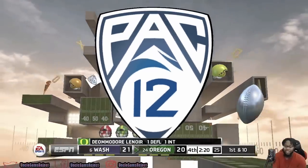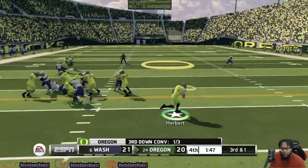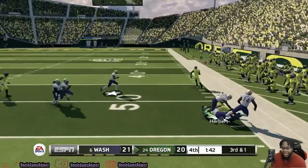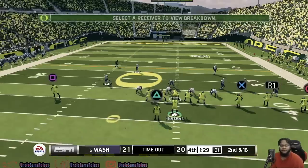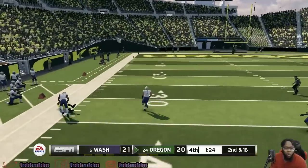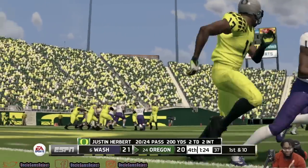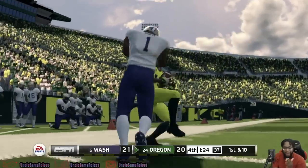It's a big third down for Oregon — this is set up perfectly, almost like a storybook. Beautiful read for Herbert; he has a corner to beat, hits him up, gets the first down. Still a lot of time left — just had to use their first of three timeouts. Big-time throw from Herbert — go up and get it, Mitchell. That is a dot and a hell of a catch from Dylan Mitchell. He trusted his receiver, put it only where he can get it — an amazing toe-tap, both feet down.